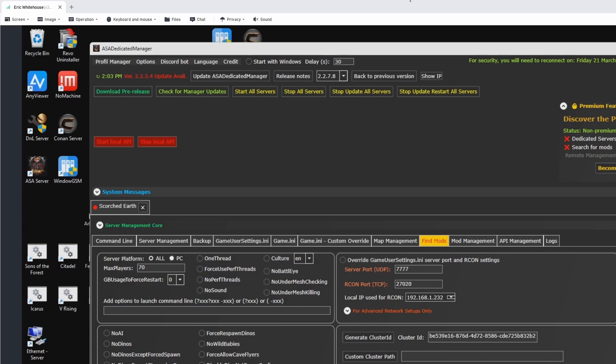Now, if you go with ARC ASM server manager, you can play your game, install your server, update your server — all for free. What you need to pay for, if you go with the pro version, is server clusters. The rest of the features are included.